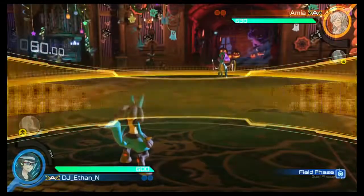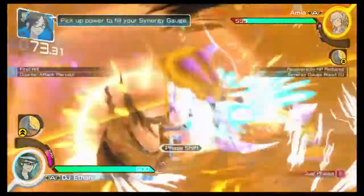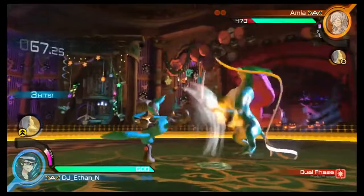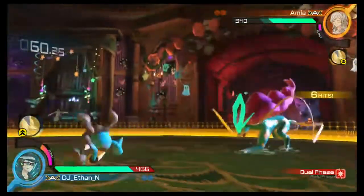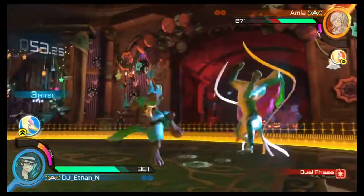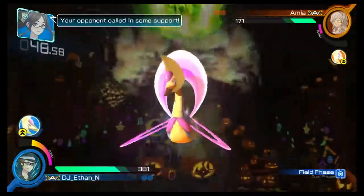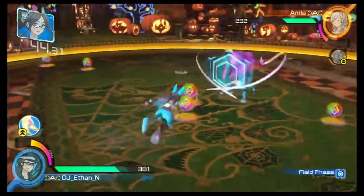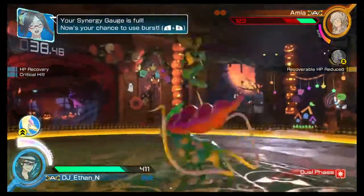Round 1! Field phase attacks include a lot of attacks that chase after your opponent! Round 2 — synergy gauge up! Your synergy gauge and support gauge are full. Your opponent called in some support. Pick up power to fill your synergy gauge. Your synergy gauge is full — now's your chance to use burst!